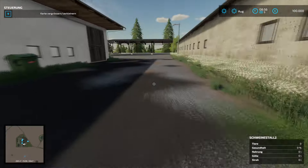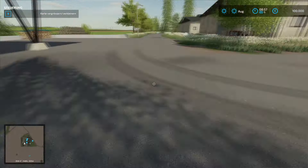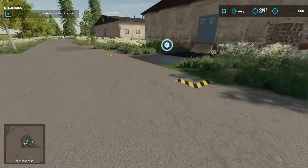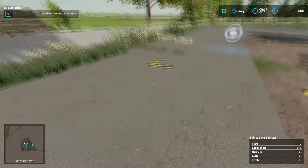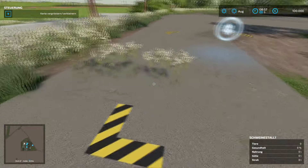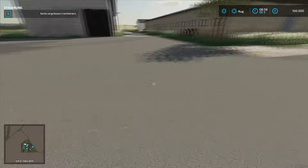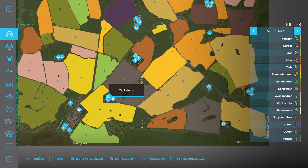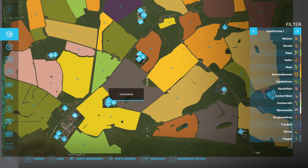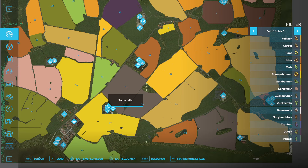Schweinestall - Platz ist hier auch reichlich. Da wachsen noch ein paar Blumen aus dem Asphalt. Also, 1, 2, 3, 4 Höfe insgesamt.